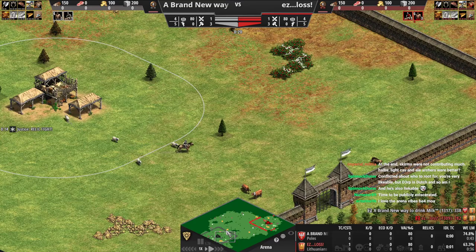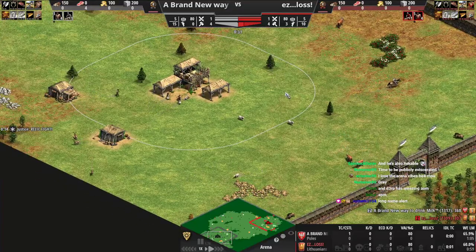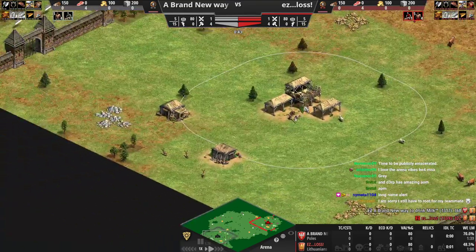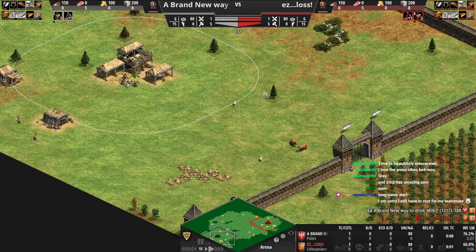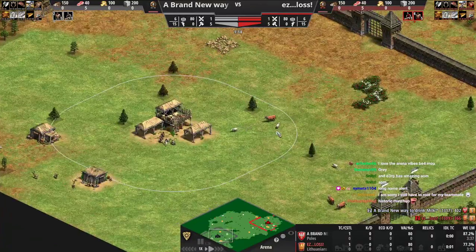On Arena it's very important to analyze the matchup while you're doing your dark age things, because the matchup dictates what you're actually going to be doing in the game. You have to think about your own civ's strengths and weaknesses and think about the opponent's strengths and weaknesses. That's kind of what you want to be doing in the early game.